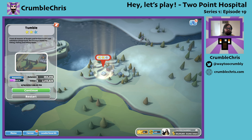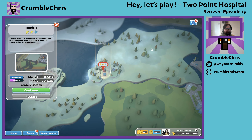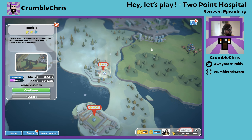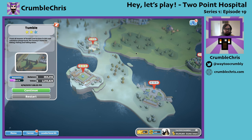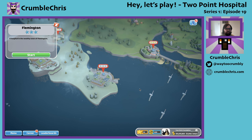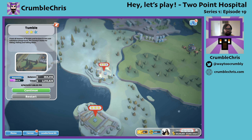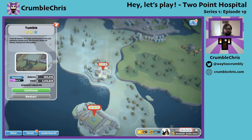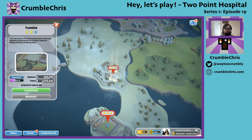It was an introduction to another hospital. Let's see if we can find it — yes it is — Bloomington. It's a wealthy hospital, but we're not interested in that yet. We want to get Tumble, with all of its earthquakes and horrible things, up to three stars.